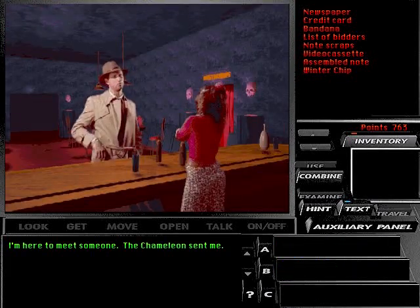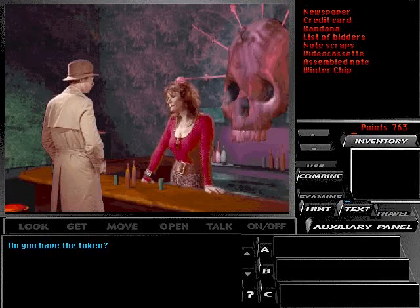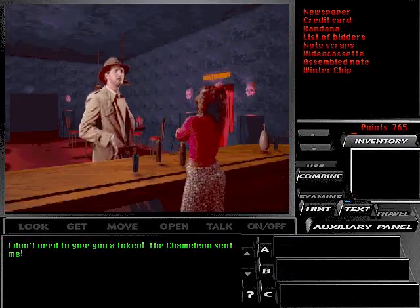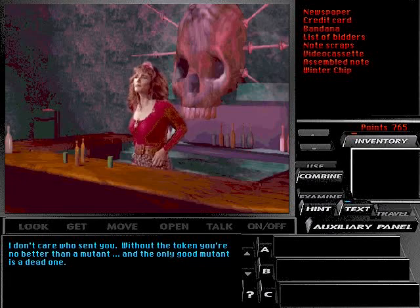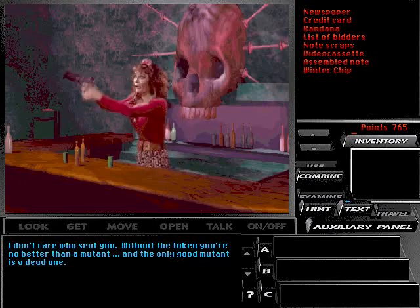I'm here to meet someone — the chameleon sent me. Do you have the token? I don't need to give you a token — the chameleon sent me. I don't care who sent you. Without the token, you're no better than a mutant. And the only good mutant is a dead one.